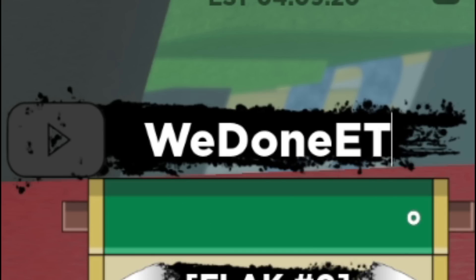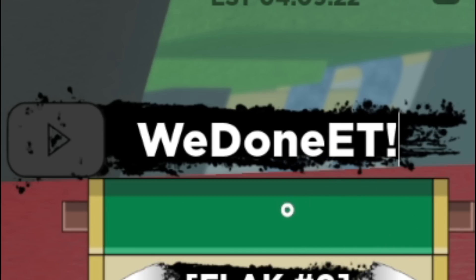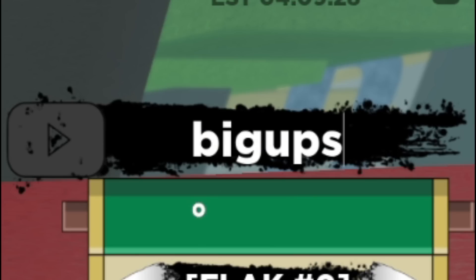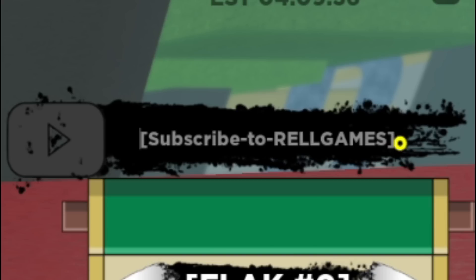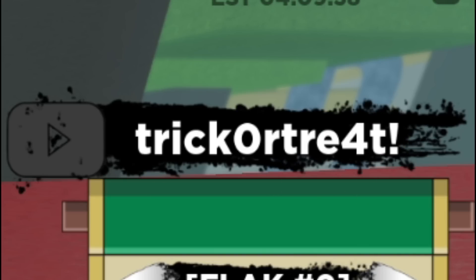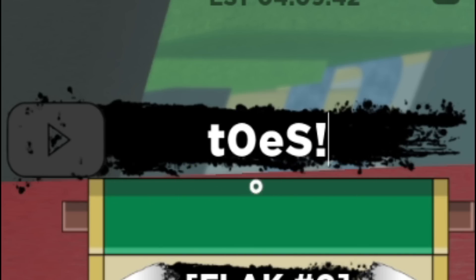Anyway guys, we got the code WEDONEET. These ones are actually starting to be expired, but let's just try them anyway. We got the code BIGUP. We got the code TRICK0RTREAT4 — hopefully this one still works, but it doesn't really look like it. And we'll try code TOES — pretty sure this one's expired too.